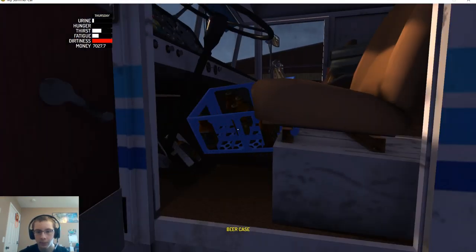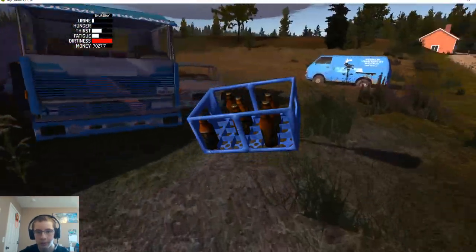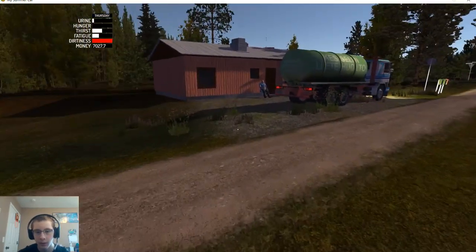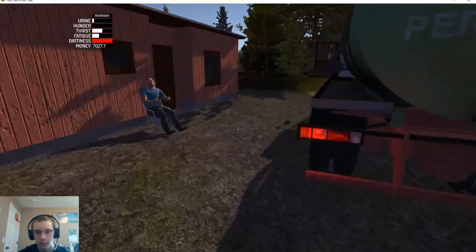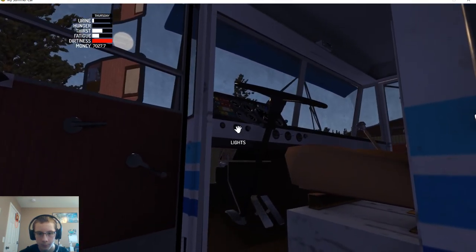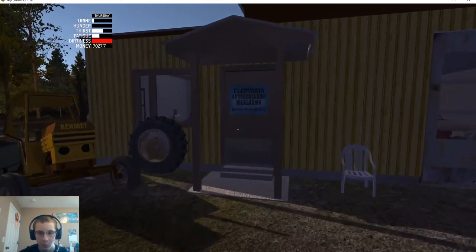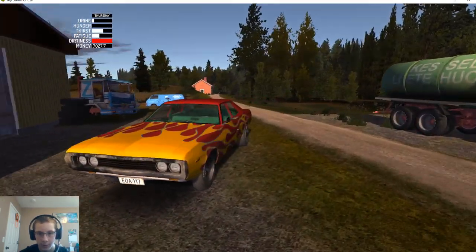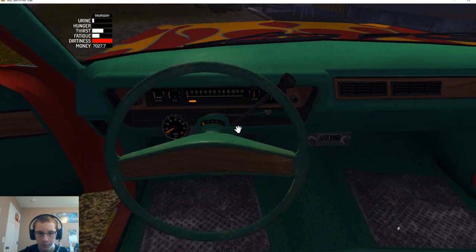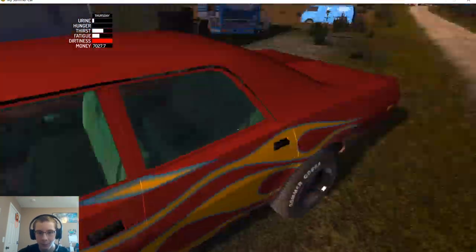We'll take this with us, everything else can stay in the truck. We need to shut the lights off — you can see we got the car back. I don't know if we can use it yet or not. Let's just see if this car actually starts — nope, still doesn't start. He's probably not gonna let us use it until we bring our car.